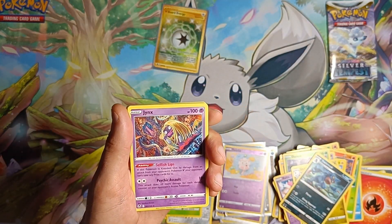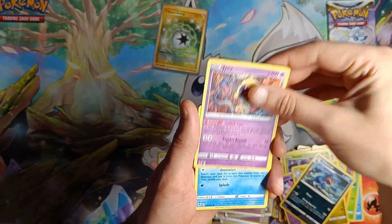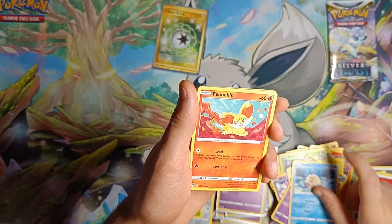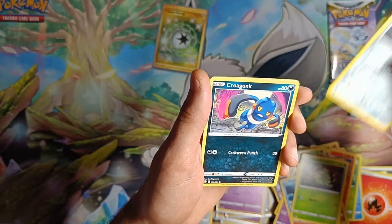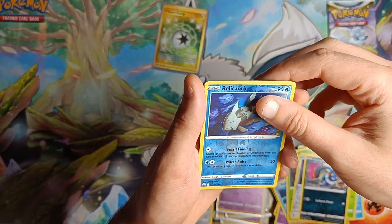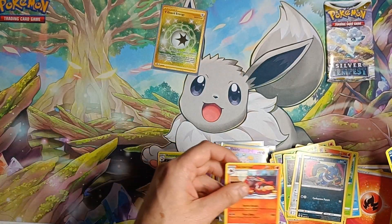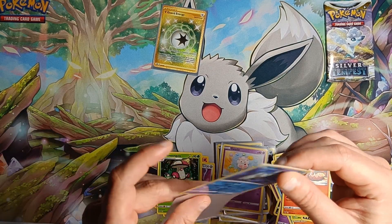Jinx, Feebas, Fennekin, Spinarak, Beldum, Croagunk — reverse holo Relicanth — to a non-holo Incineroar.